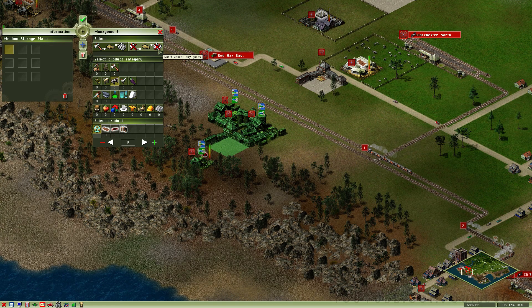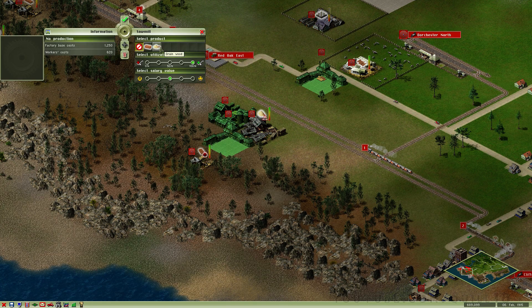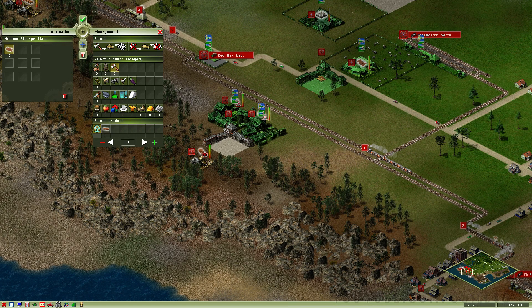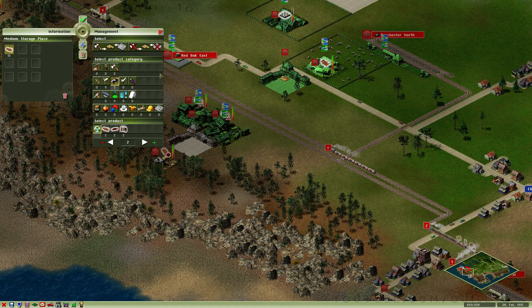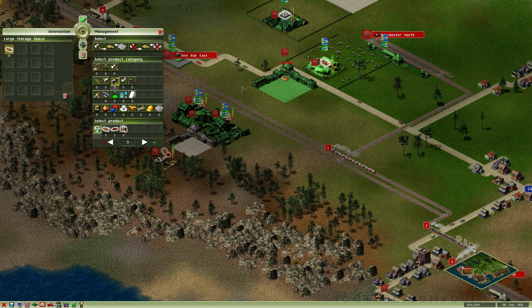We need to make sure this storage here doesn't accept anything except raw cut lumber. The raw cut lumber will go from there into here, and these guys will produce grain wood. They're complaining about not having resources yet, but they will in a moment. This area here is disabled for everything except cattle products — we're going to allow it to store up to a couple of units of grain wood. I think it would be a good idea to upgrade this storage, since we're going to use it for storing a variety of things.